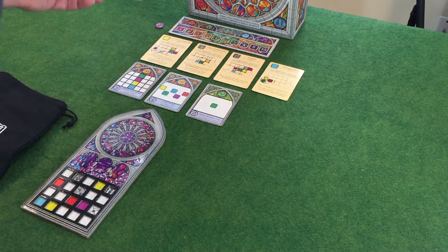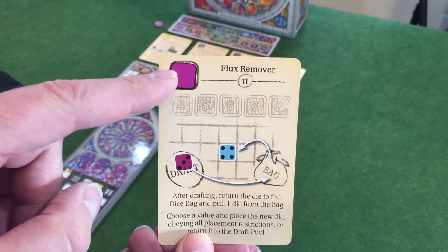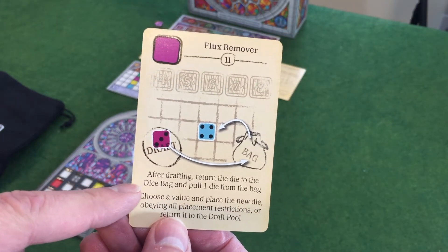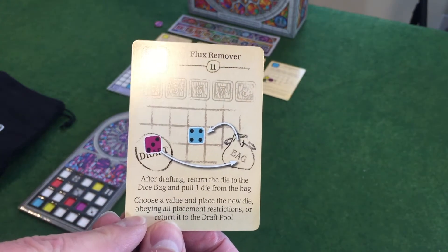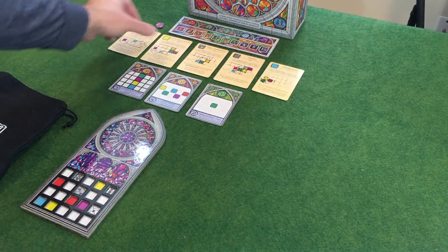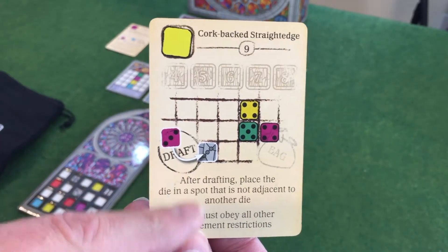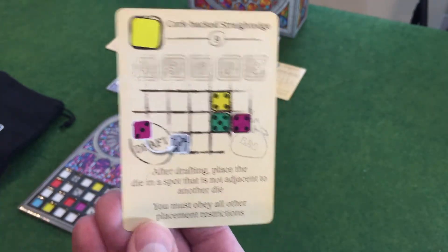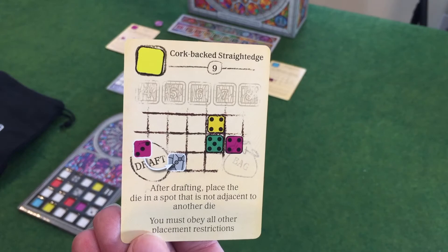Let's look at the five tools. I've got the Flux Remover — to utilize this tool I would have to place any purple die. What this would allow me to do is after drafting, return a die to the dice bag, pull another die from the bag, choose any value I like, and place that obeying all the placement restrictions. I've got the Cork-Backed Straight Edge, which any yellow die can trigger. After drafting, I place a die in a spot that's not adjacent to another die — so this allows you to break the adjacency rule.